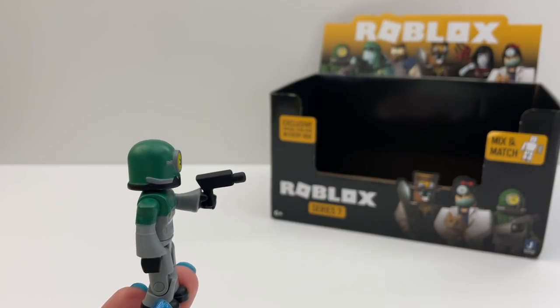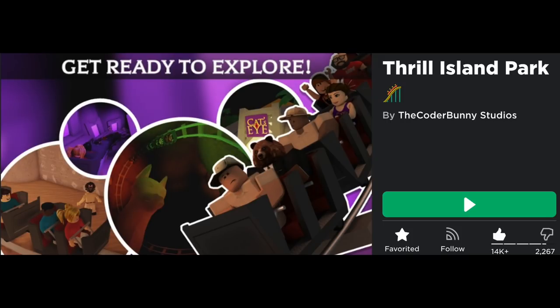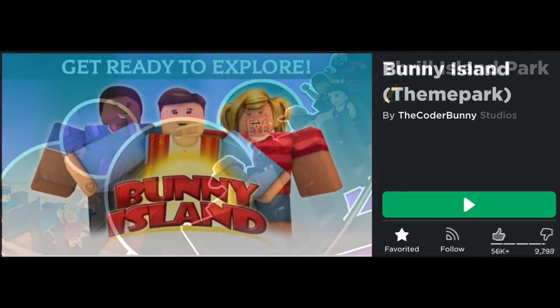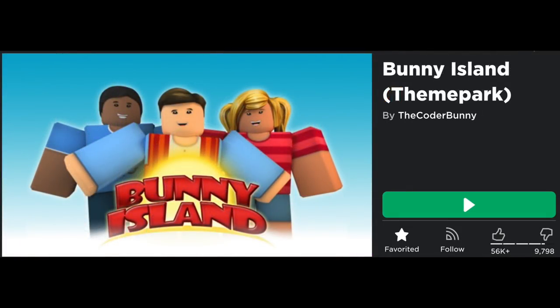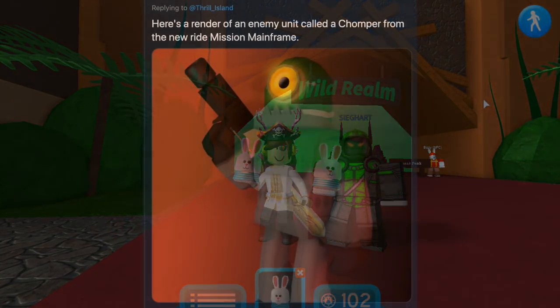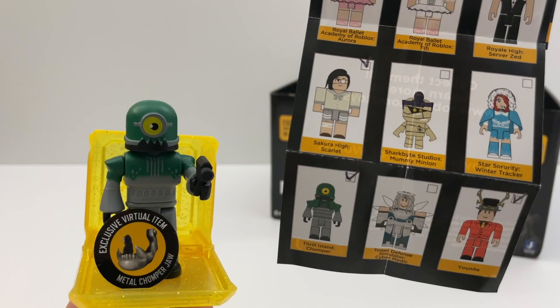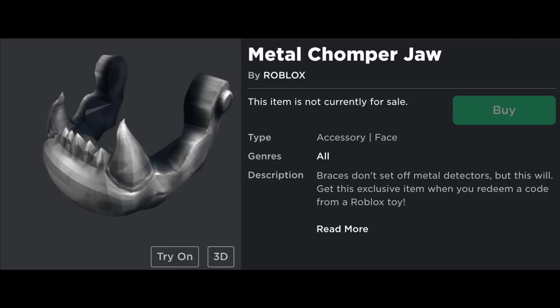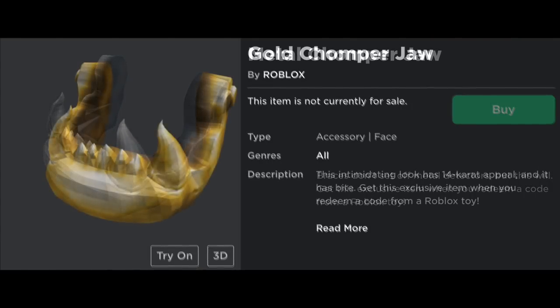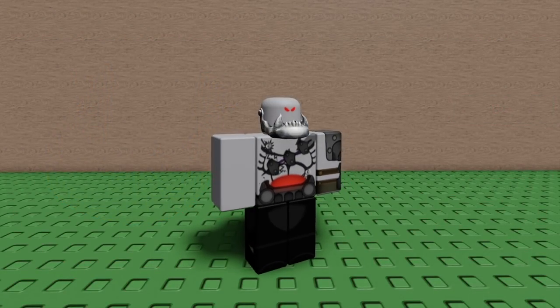This is Chomper from Thrill Islands. Oh, wait. I know this developer. They had toys from this other game. I used to have so much fun in that amusement park. This is their new toy, Chomper. The code is a metal chomper jaw and you can get a gold version if you find a bonus chaser code. This is how it fits your avatar.